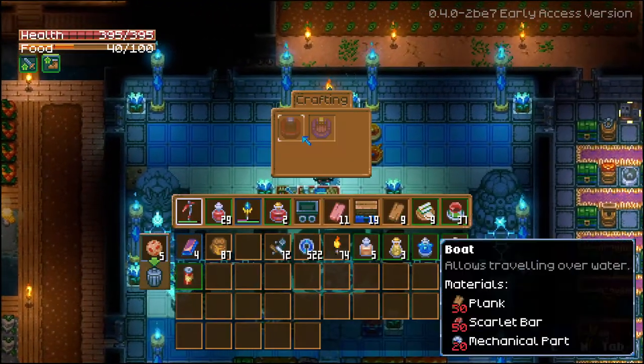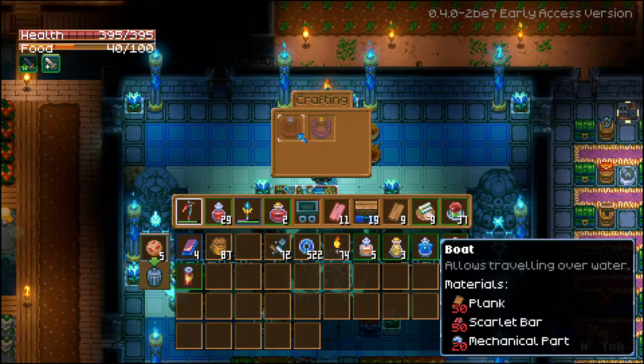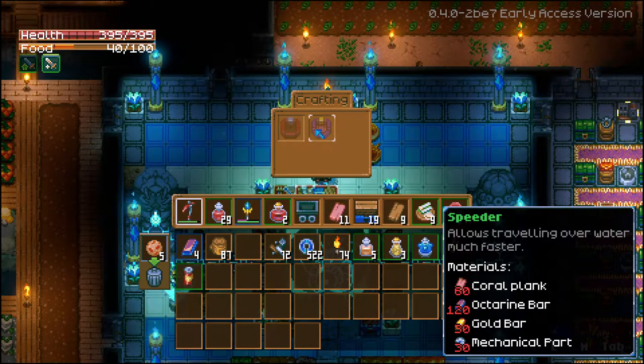There are two types of boats. There's a regular boat that just allows you to travel over water, and then there's a speeder, which is like a powered boat. It requires 120 octarine, which is a new ore that you're going to find out at sea. This is a new thing — I haven't actually had a chance to experience this boat just yet.